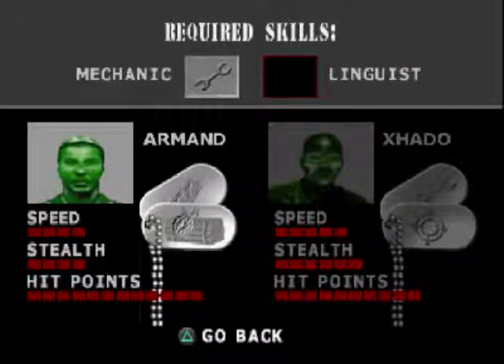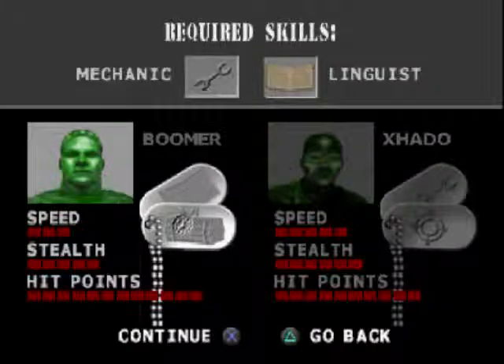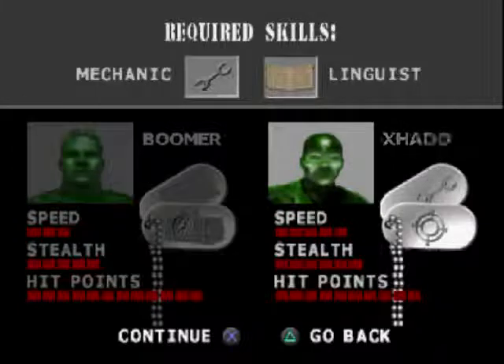He has explosives and a communications thing. Basically, that tells you the various skills that they have. Like this mission, you need a mechanic and a linguist. The mechanic fixes different vehicles, like the 50 cal earlier in a previous example.